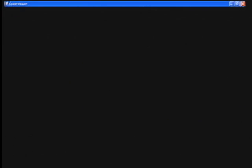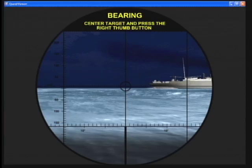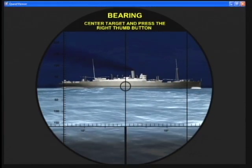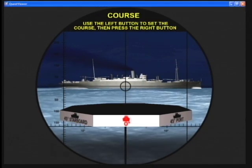Place the crosshair at the center of the target to determine its angle, then press the right button. Mark. Use the left button to select the target's course, then press the right button to confirm it.